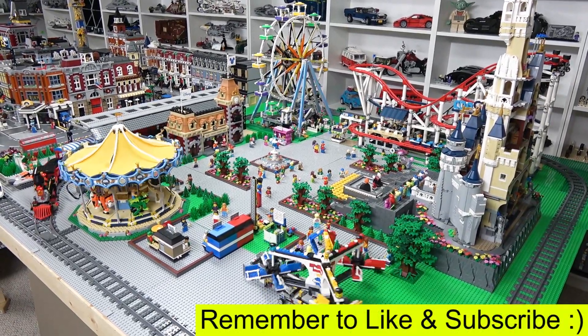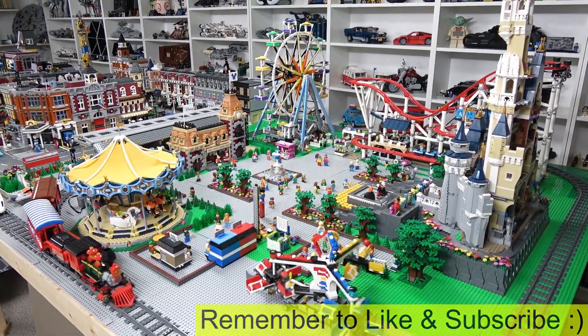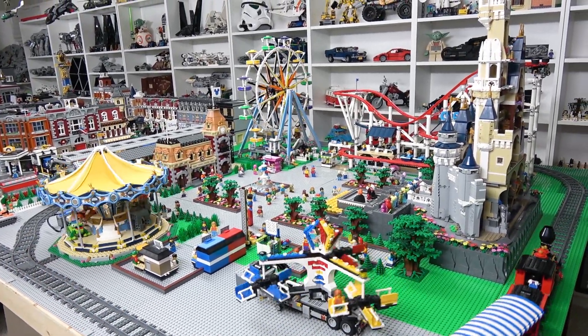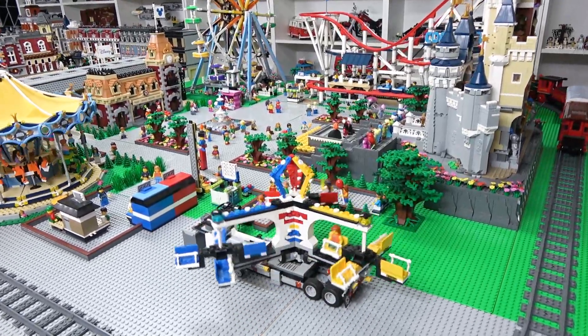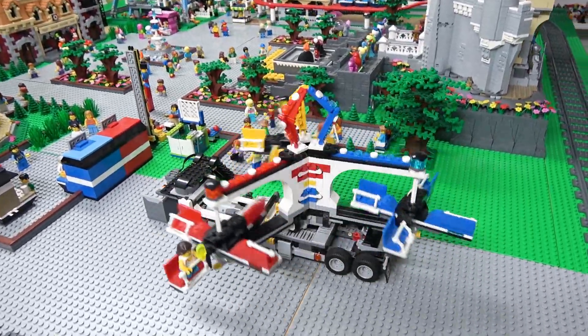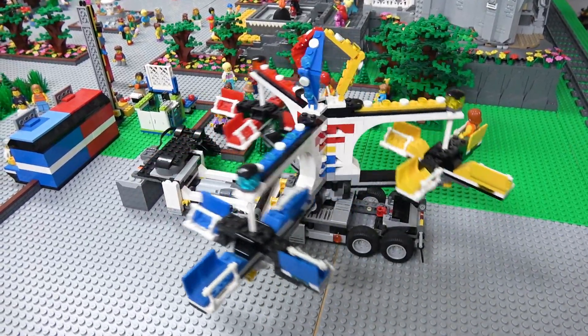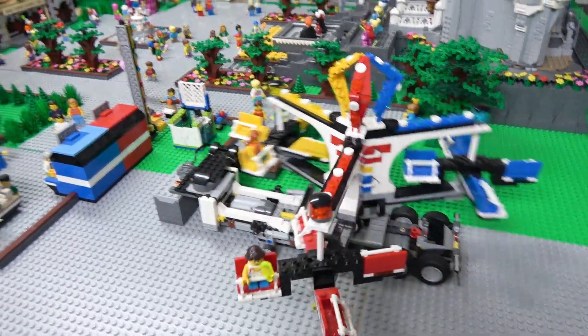Starting right here in the amusement park where we have all four creator expert rides fully operational along with the Disney train and station. Right here is the mixer — this is the oldest ride in the amusement park, and you can tell by the sound it creates when it spins. It's a nice creaking sound.